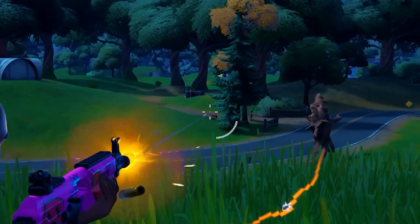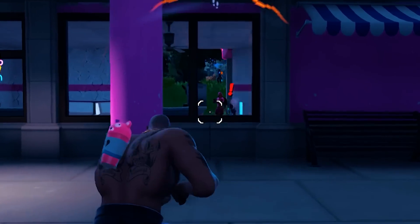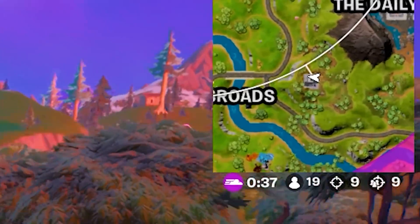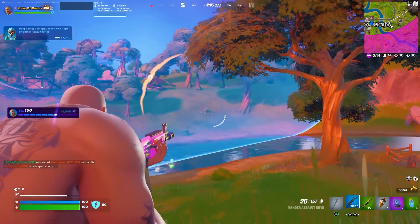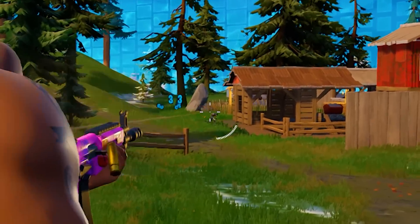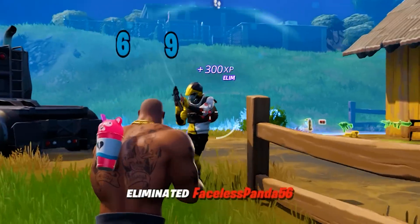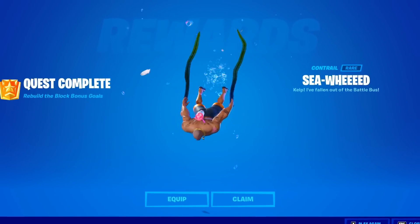We're in some more gunfights — one guy is even trying to fight Darth Vader, which is a bad idea. An NPC is fighting alongside us and we're cleaning up the remaining enemies, working our way down to just nine left, then grappling to finish off the rest. And there it is — the Victory Royale! This is the brand new seaweed contrail, looking absolutely beautiful.